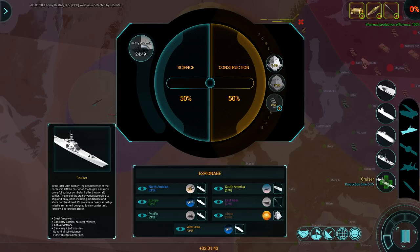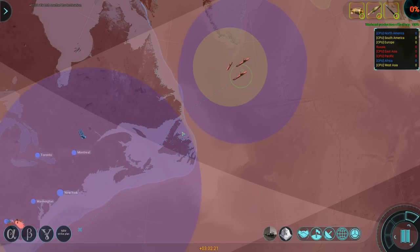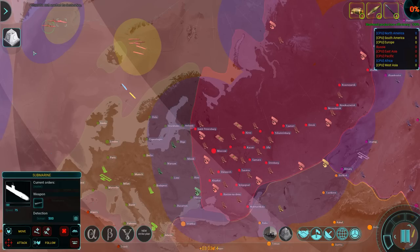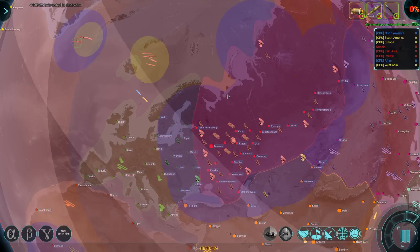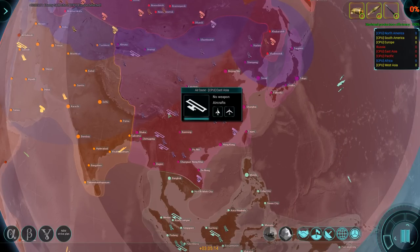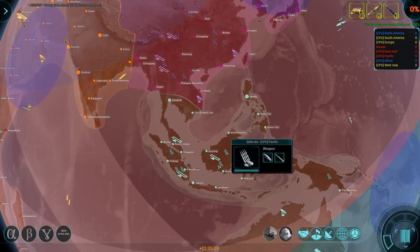It actually says it as a warning: can carry no anti-missile defenses and is vulnerable to subs. So for the moment we're going to hold off on that until we have a destroyer escort. There's the over-the-horizon radar — let's just plunk that down here in the middle somewhere. This part of Russia is really busy. East Asia has also been amassing air bases, but so far it seems like the AI is waiting for me to take the first shot.